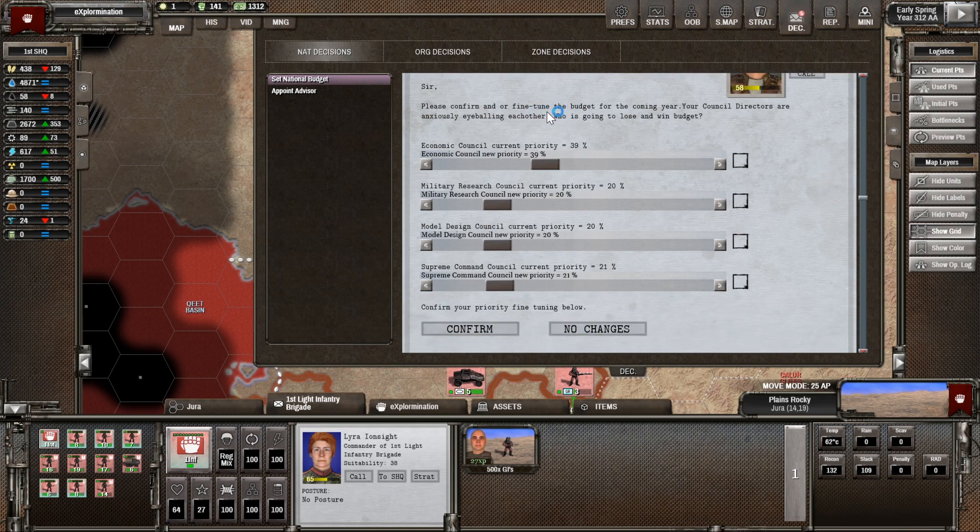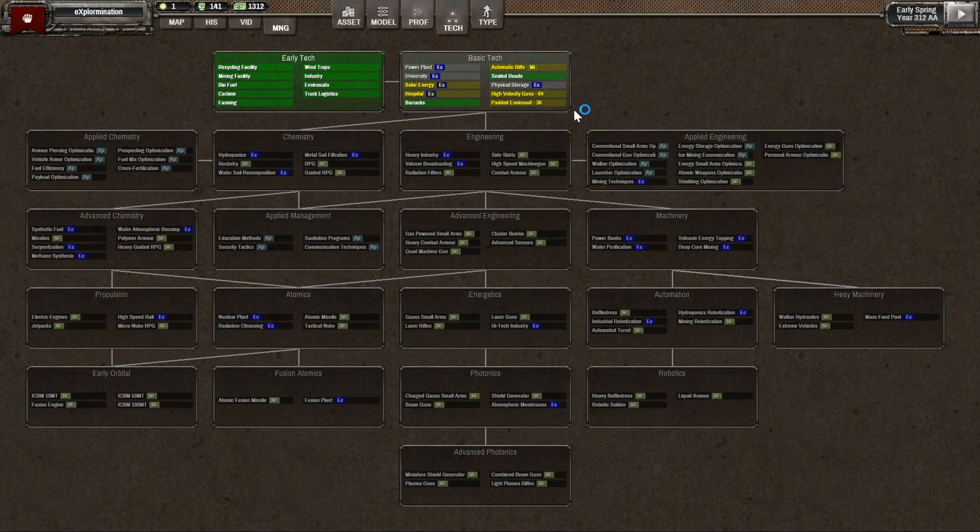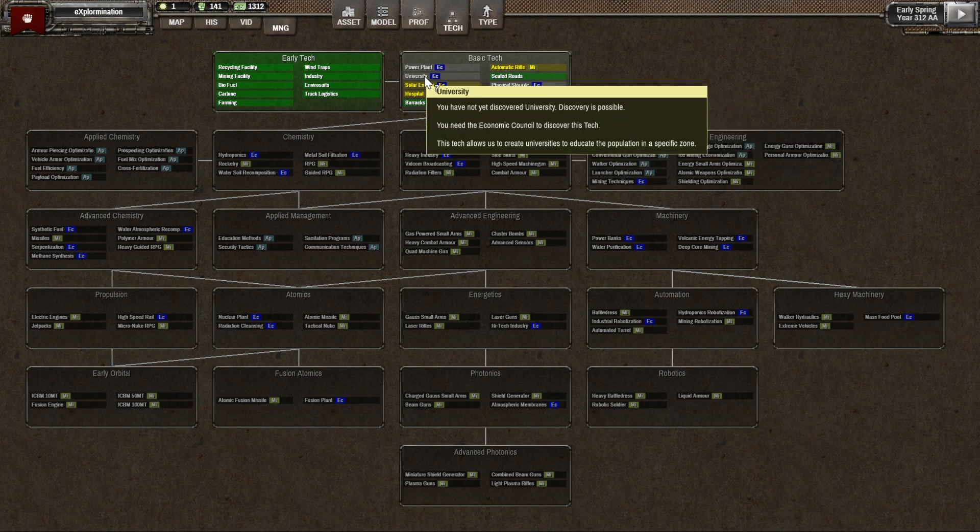First, we want to set the national budget. Let's see where we are with our research — bear with me, it was a few days since I last played this. We've got barracks and sealed roads. I don't want to complete any more research until I've got the university. Power plant would be handy, physical storage is also handy but not essential — but university is really, really important.